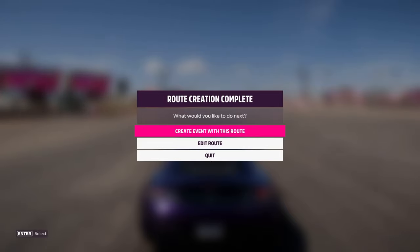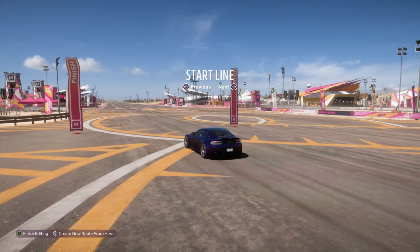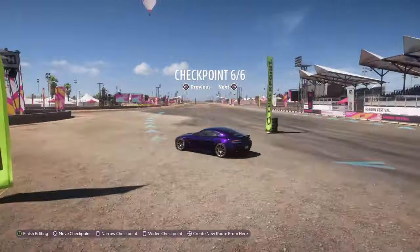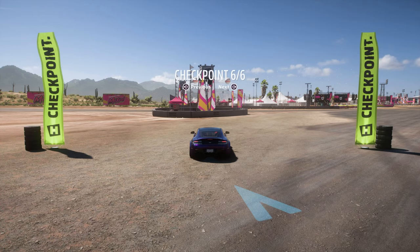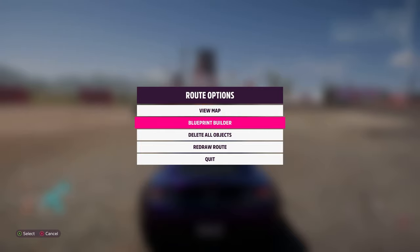Once saved, go on edit route and it will take you back to your start-finish line showing start line with previous and next options via left and right on the D-pad. This lets you select which checkpoint you're at. Go left to the previous checkpoint and then choose create new route from here — if it's the last checkpoint, it will keep all your checkpoints and put you back in so you can open the menu and re-enter blueprint builder.